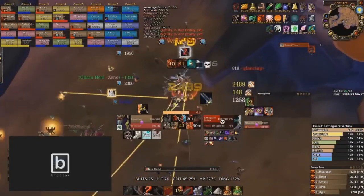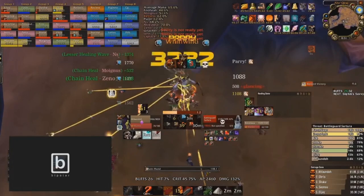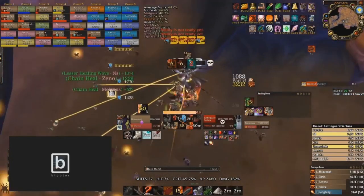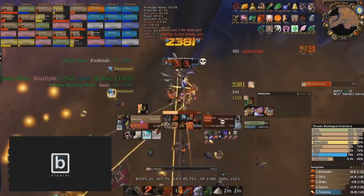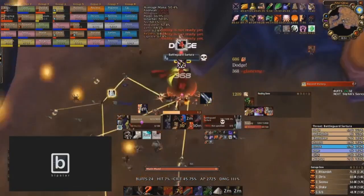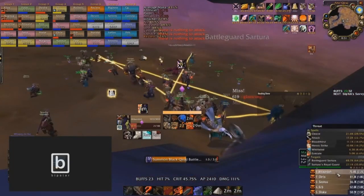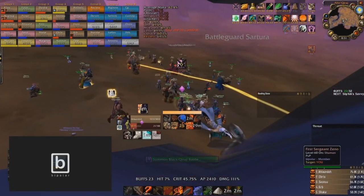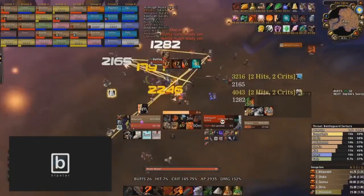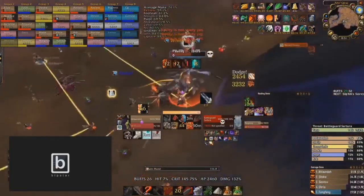Intercept right back in — all those cooldowns still up — just ripping massive damage into Satura. Even though Satura used Recklessness on him and she's not in execute phase yet, he's at 2.5k DPS just from how much cleave damage you can do while the ads are up. That's why, when there are this many targets, pop your cooldowns while all targets are together and rip massive cleave damage. He's going to pop his Lifegiving Gem to stand through the Whirlwind, just like we did, and break her down very quickly.